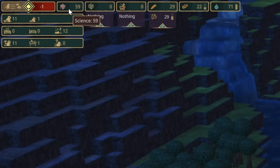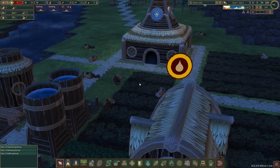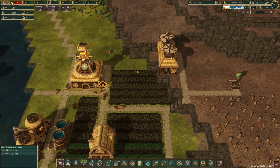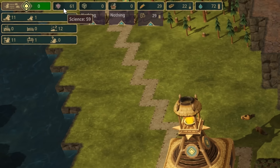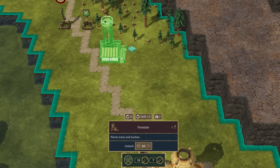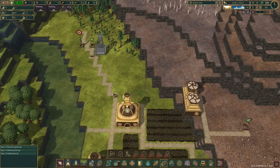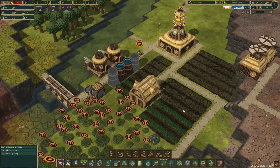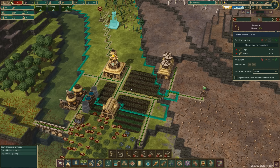We're about to hit 60 science — come on guys. Of course they go to bed. Why do you do it to me, you slacky beavers! Hopefully as soon as they wake up they'll tick over to 60. Boom — done! Forester is under wood. Let's get the Forester, flip you around, you're going to go straight in there. And look — we finished the dam! Hooray, there was much rejoicing. That leaves us with the two small tanks and the Forester still to build.